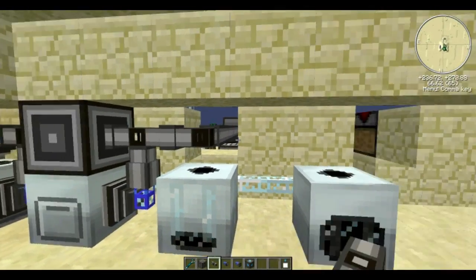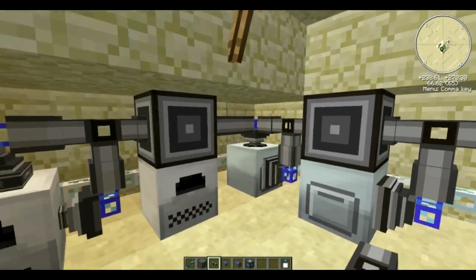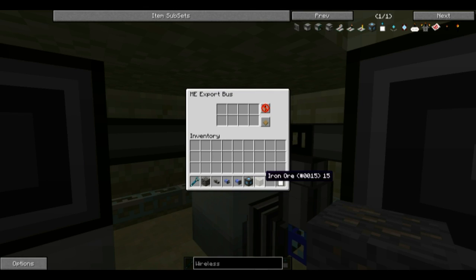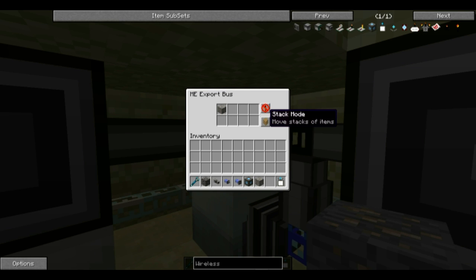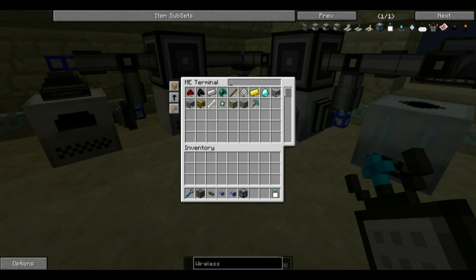We got the basic setup. Let's do some basic processing. We have a bunch of iron ore in the system. We go to the export bus on top of the macerator, put our iron ore in there, and tell it to go into stack mode — it can move single items or stacks. It will automatically macerate the iron ore and send it back into the system as iron dust.